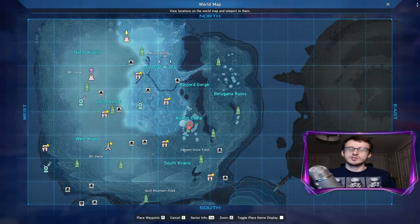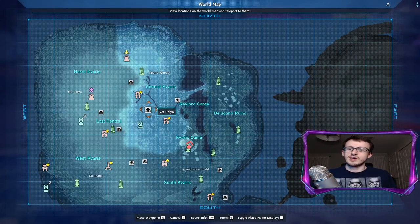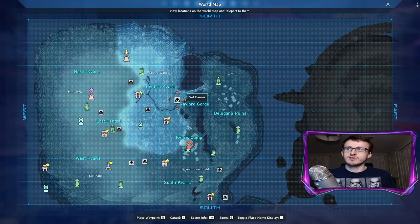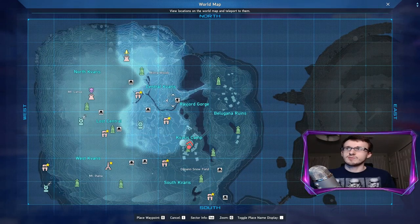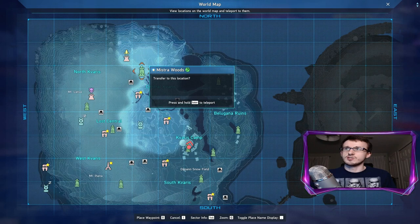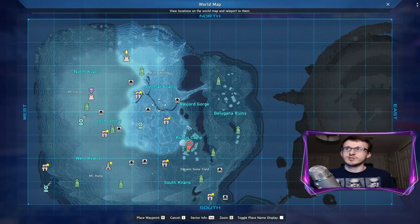Next we have Central Kaveris. There are only two vets in this region: the veteran Raylin, the one that throws birds at you, at D3, and then the Banser at E3, which is just another version of the Banshee. Neither of these drop boss souls, and they're also a good distance away from the only Ryuker device in Central, so not a great option here.